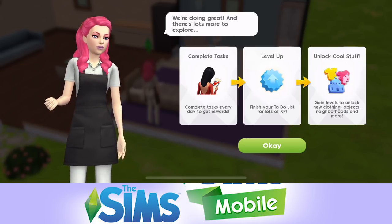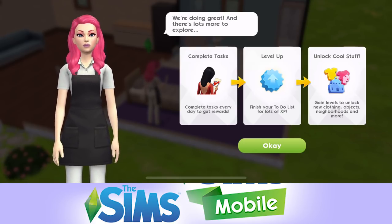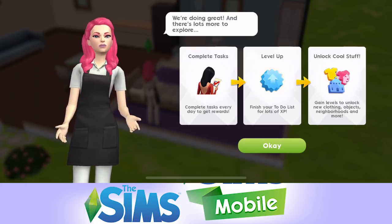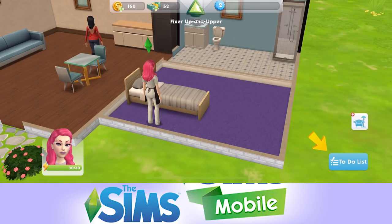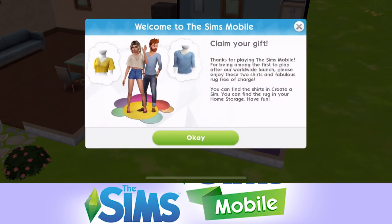Complete tasks every day to get rewards. Level up by finishing your to-do list for lots of XP and unlock cool stuff. Gain levels to unlock new clothing, objects, neighbourhoods and more. Our yellow arrow is telling us to complete another event. We also get a launch gift: thanks for being one of the first to play after the worldwide launch - please enjoy two shirts and a fabulous rug free of charge. Make sure you get the game to claim those.